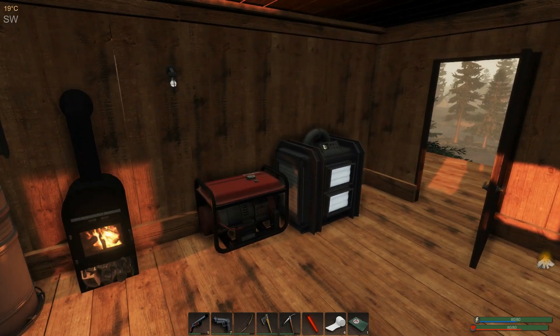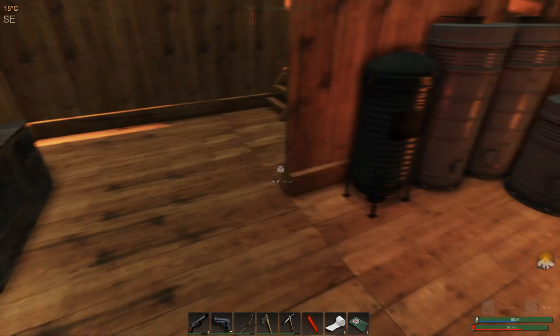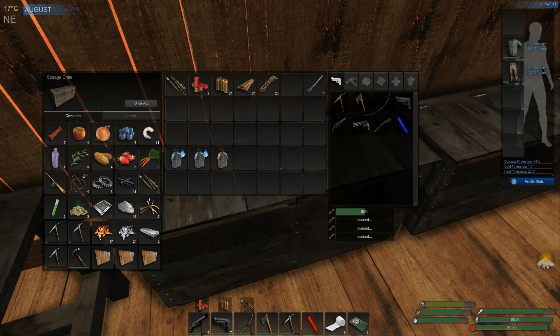So what we're going to do today is do some hunting. Before I can do that, I'm going to have to make a rifle, because we haven't done that yet and I have everything I need for that. So let's go ahead and do that — we're going to need 15 of these.